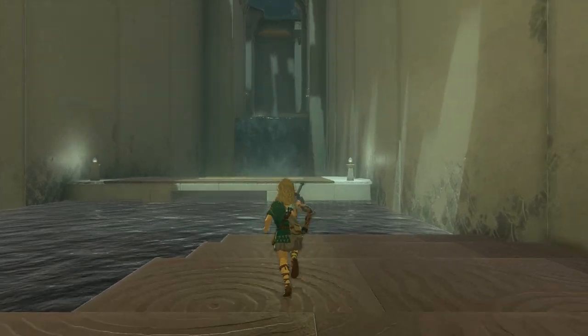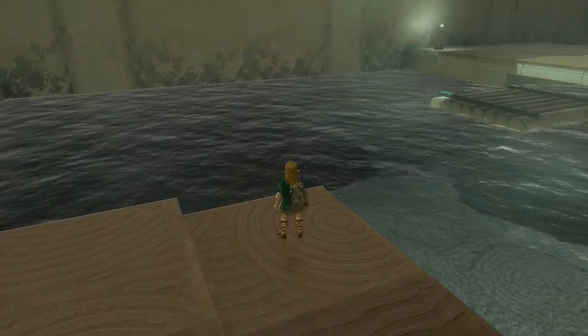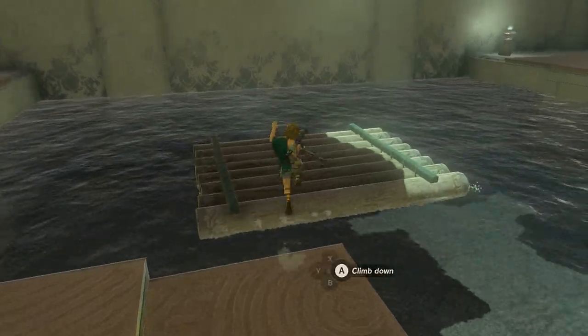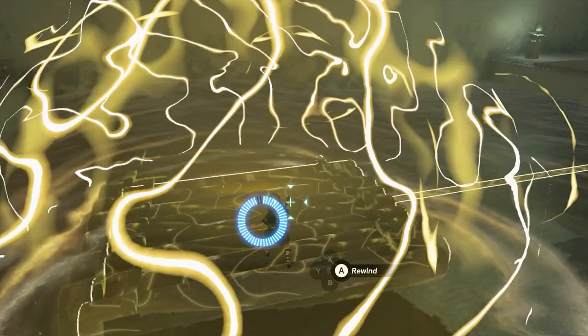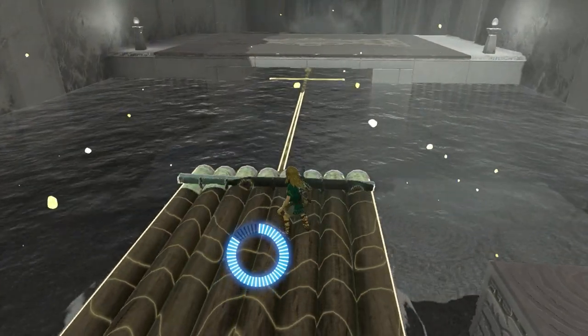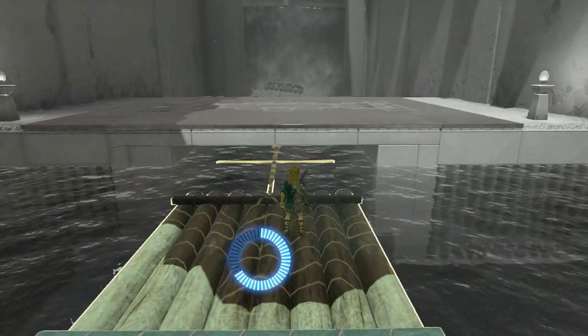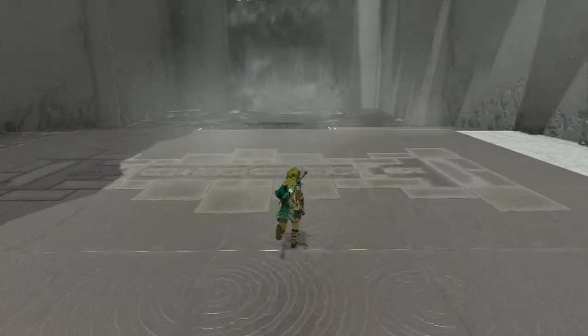First off, go stand here and wait until that raft is coming closer. Jump on it, get the recall ability and activate it. Using it rewinds the platform — or the raft, depending on how you want to call it — so it goes back. Climb off and that's the first part done.